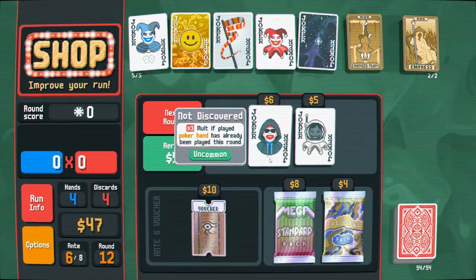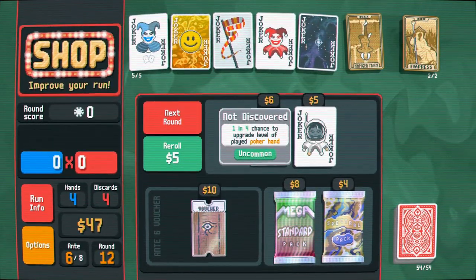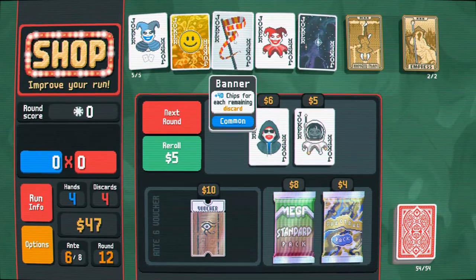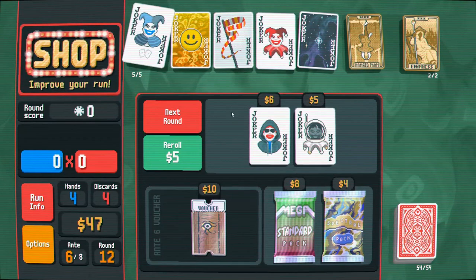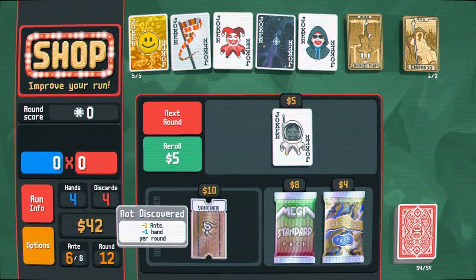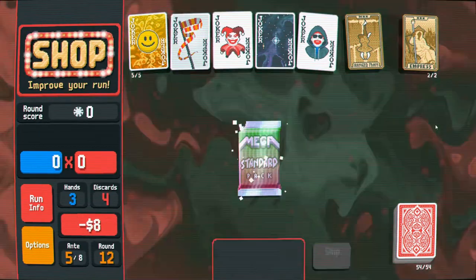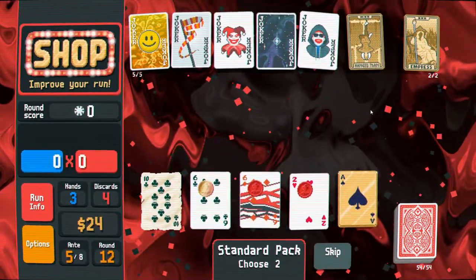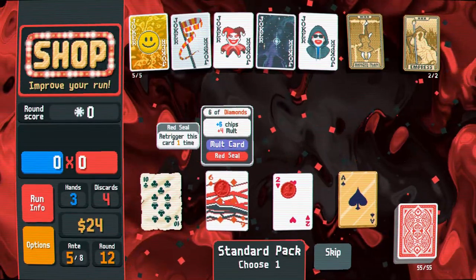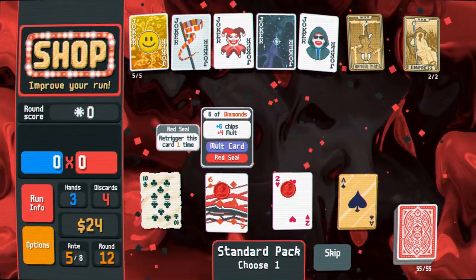Times three multiplier if this hand has already been played this round, and a 1 in 4 chance to upgrade the level. It's going to take my multiplier and multiply it by times three. Ante is basically how hard the game becomes — if I decrease my ante, the blinds become a little easier. With this gold seal, I earn three gold when this card plays and scores. With the red seal, I gain a plus four multiplier, and since it's a multi-card, it's going to re-trigger one more time. Those are really good.